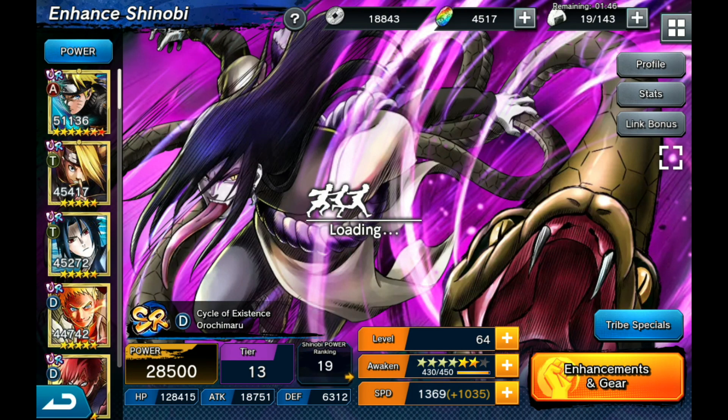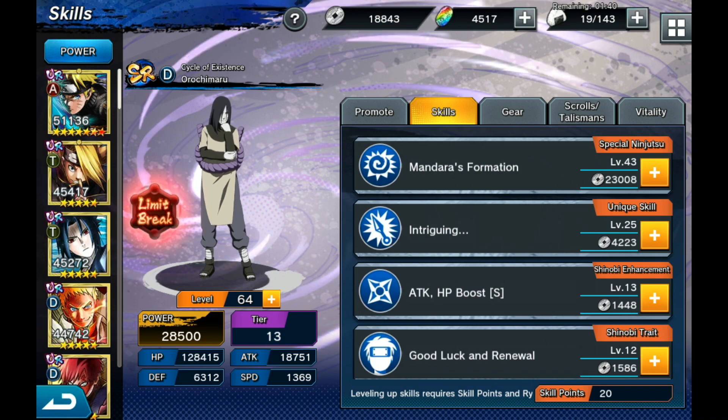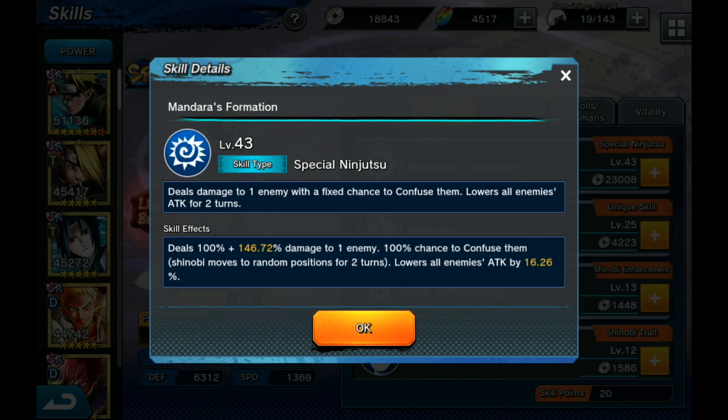Let's jump into his skills - this is what makes Orochimaru so powerful, in my opinion, starting with his unique second skill. The first skill is Mandara's Formation. What that does is lower all enemies' attack by 16.28% - I believe that's for two turns, or maybe for the whole battle. It also does a 100% chance to confuse.